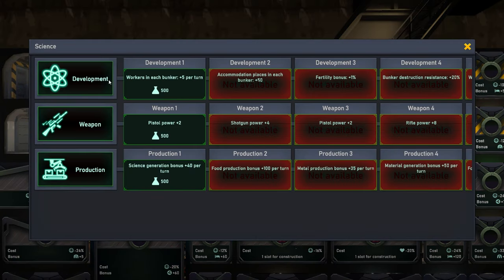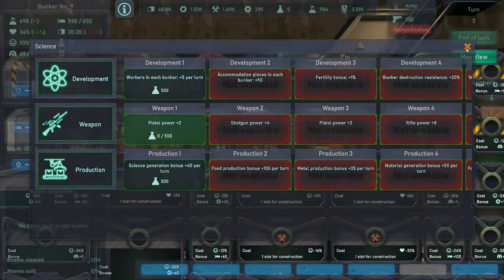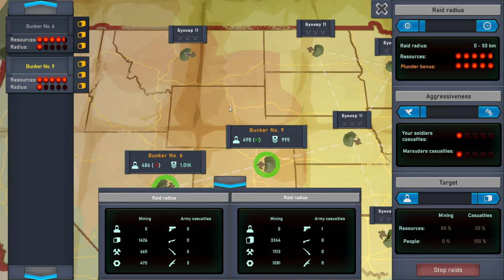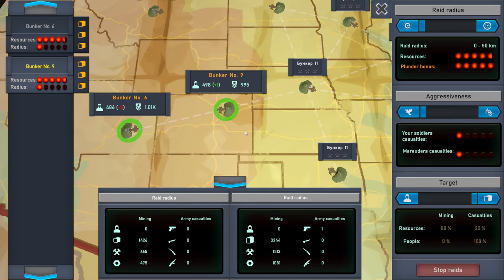From the science tab, you have the different trees where you can choose which one you want to research. On this view you also have the ability to go to other places around you.